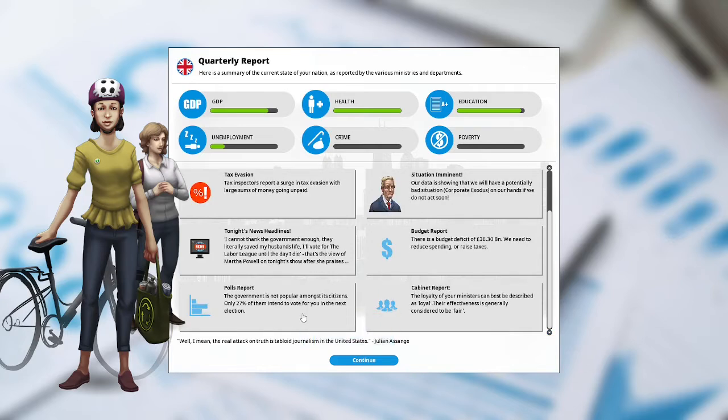Polls report: the government is not popular amongst its citizens. Only 27% of them intend to vote for you in the next election. Cabinet report: the loyalty of your ministers can best be described as loyal. Their effectiveness is generally considered to be fair.